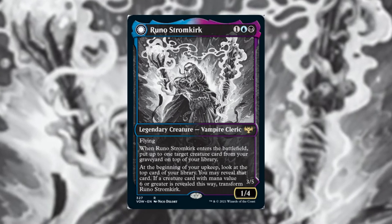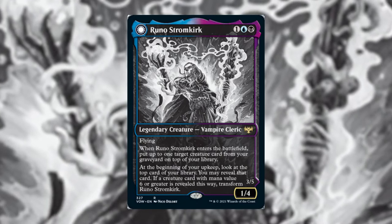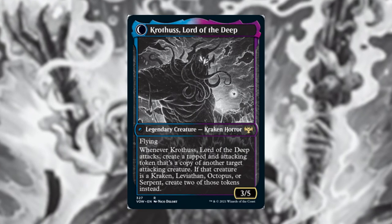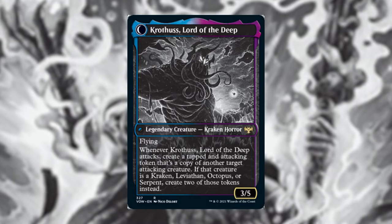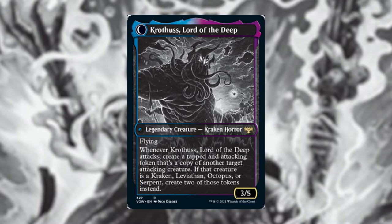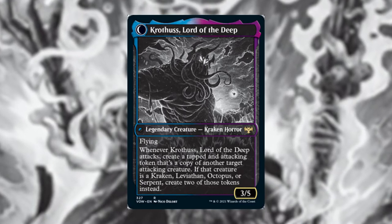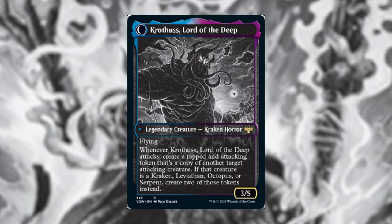If a creature card with mana value six or greater is revealed this way, transform Runo into Krothuss, Lord of the Deep — a legendary Kraken Horror that's 3/5 with flying. Whenever Krothuss attacks, create a tapped and attacking token that's a copy of another target attacking creature. If that creature is a Kraken, Leviathan, Octopus, or Serpent, create two of those tokens instead.